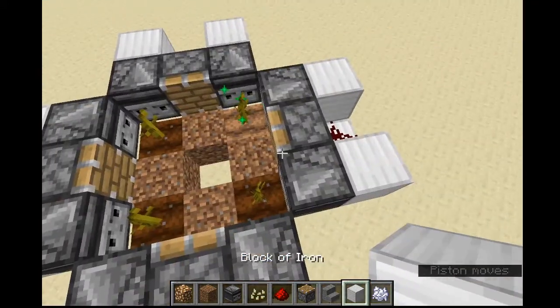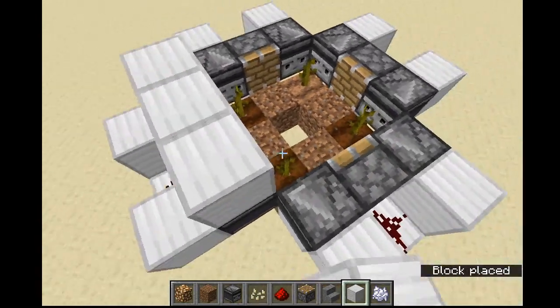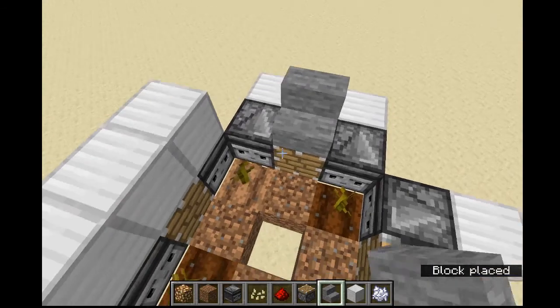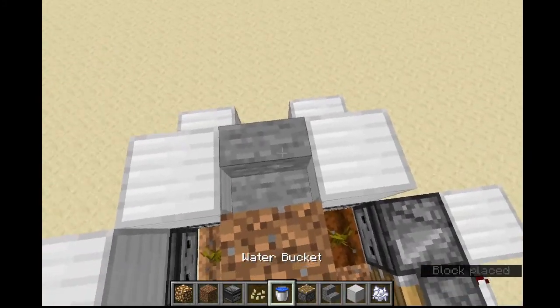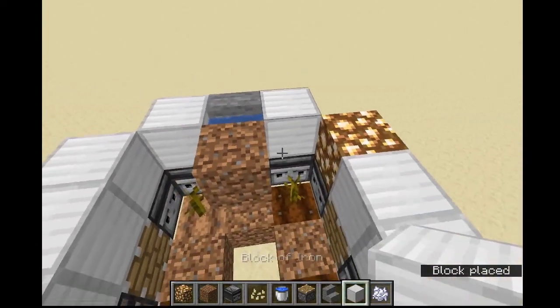Now, what if you want to build another layer on top of this? That's fine. Just place some blocks right here. Have one of them be your stone stair with dirt in front and blocks on the side so you can have your water source. And then have one of them be glowstone or some sort of block light, just so you can make sure you keep light in this farm.